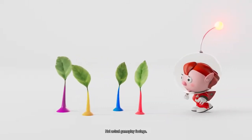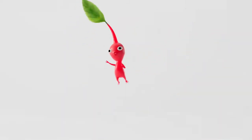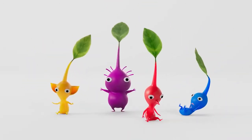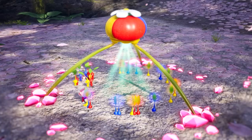See those plant-like things sprouting from the ground? Yep, they're Pikmin. Pluck one out of the ground and it'll come to life. The more Pikmin you pluck, the more you'll have. Just like that.